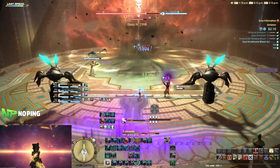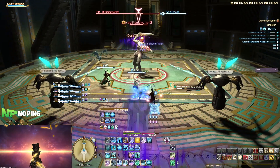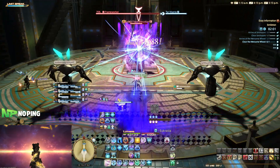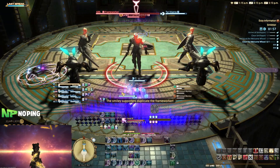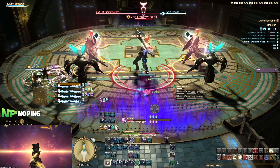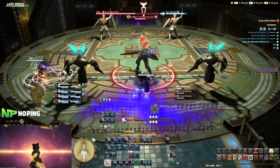For example, on Scholar I'd be able to use Whispering Dawn after a raid-wide, and that would get everyone pretty much back to full HP over its duration. However, on Sage, I'd have to use both Physis and Kerachole together to get the same healing effect. I personally don't dislike this - it means I get to press more buttons, which, with healers being the way that they are, is not a bad thing, because just spamming that one button can get boring after a while.